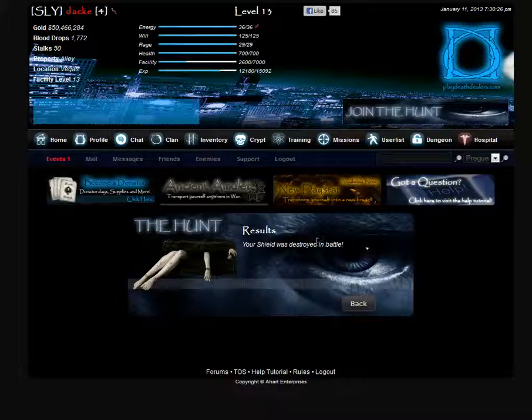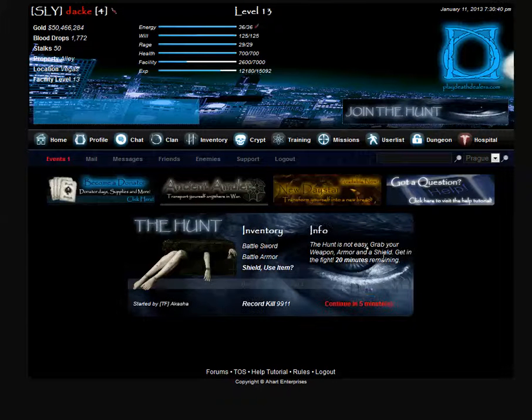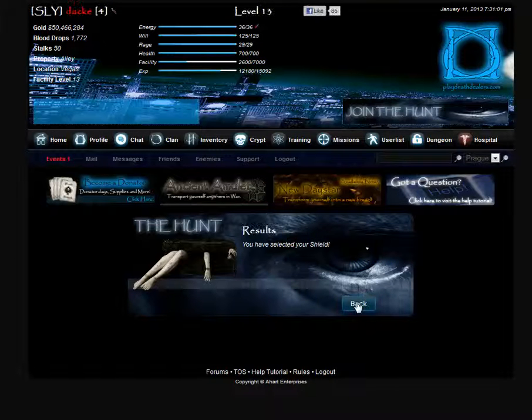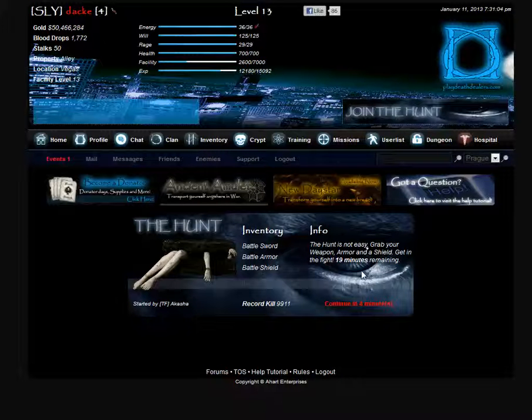When you destroy, lose, or break one of your items, you'll need to go back to the hunt screen — just click the back button. For new players just starting out, all three items will indicate that you need to equip them. You just have to equip all three items, and when you break or lose something you have to re-equip it before you can continue. We'll go ahead and click this to re-equip our shield and then go back.